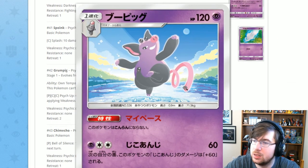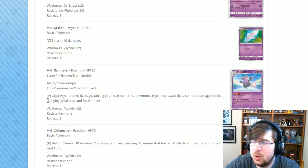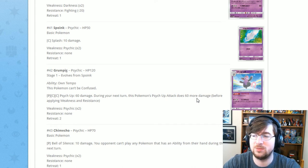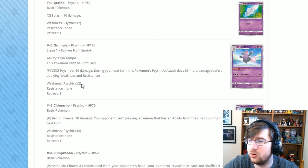Next up is Grumpig. It has Calm Mind — this Pokémon can't be confused. Then Psychic for one Psychic two Colorless: 60 damage, and during your next turn this Pokémon's Psychic attack does 60 more damage. If this is in a theme deck it'll be pretty decent — I've seen Sylveon do really well in Fighting Furious Fists. Getting a Stage 1 is easier than a Stage 2, and 120 damage is actually pretty respectable for a theme deck.